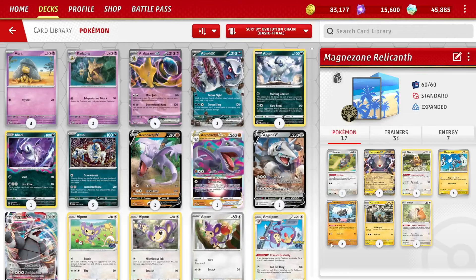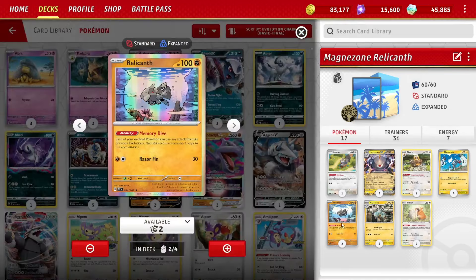Welcome to Uncommon Files. I'm going to be taking a look at a Magnezone Relicanth deck that's kind of a control-style deck, but can attack and take prizes as well. I think having the combination of attacking and disrupting is really terrific. I've been looking for decks to utilize this Relicanth - it's got the Memory Dive ability, where each year of all Pokemon can use any attacks from its previous evolutions. This is taken initially from a deck from an online tournament, but I've changed it around a decent amount.